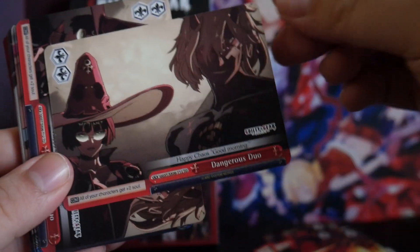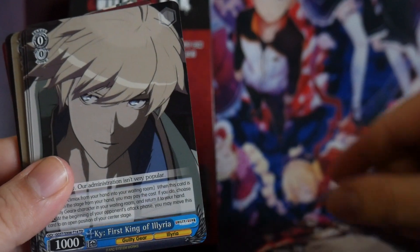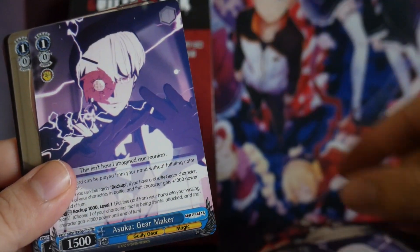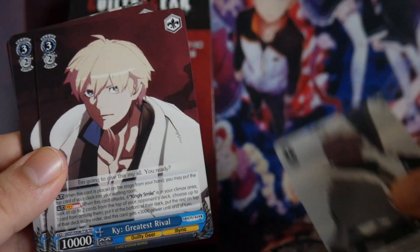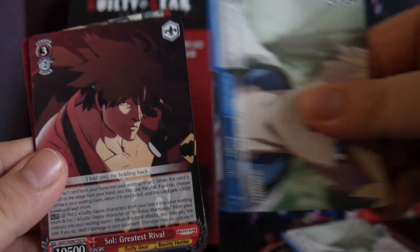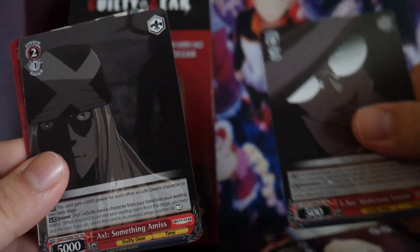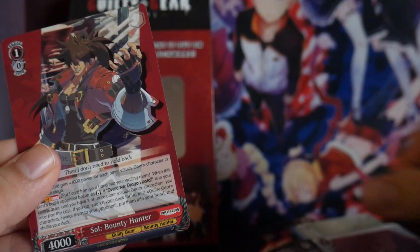Two Soul Dangerous Duo. Happy Chaos Gunslinger. Key First King of Illyria. Asuka Gear Maker. Daryl, Third King. Key Rapid Escalation. Key Greatest Rival. Kingly Smile. Soul Greatest Rival. Greatest Rival Key. Malicious Intent. Malicious Intent. Something Amiss. Bounty Hunter. And Soul Bounty Hunter.